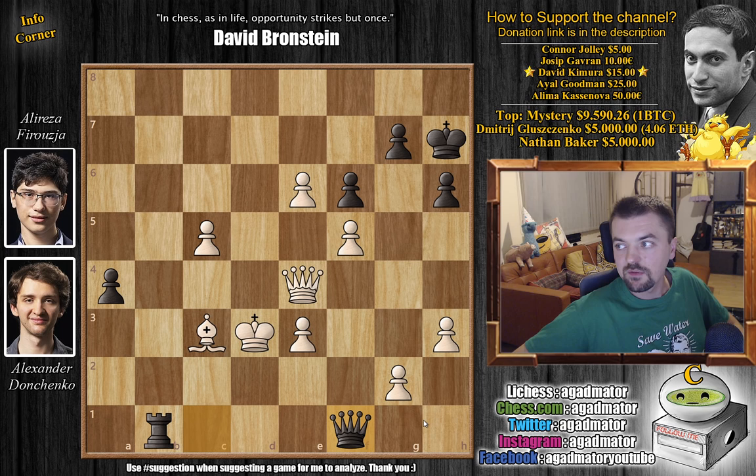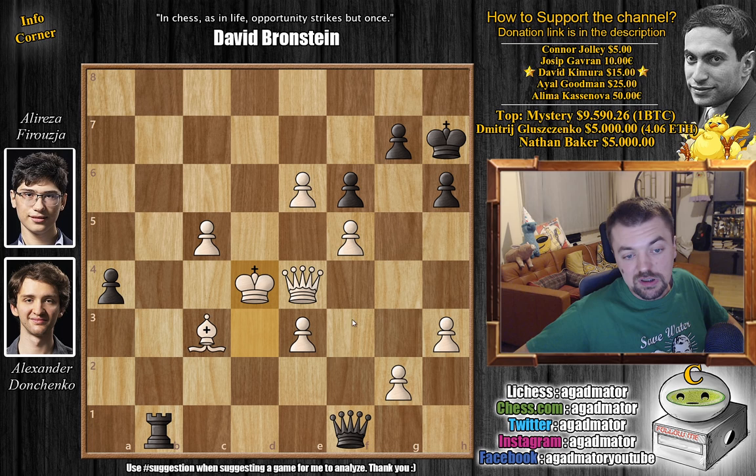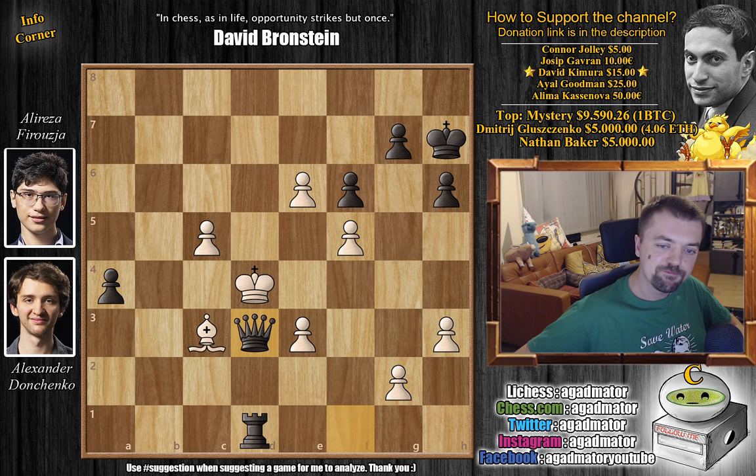It was in this position on move 43 that Aleksandr Donchenko resigned. A great victory for Alireza Firuzja — the white king has nowhere to go. If king goes to c2 or d1, then queen to d1 is checkmate. And if you go up the board, rook to d1 check and the king has nowhere to go — this is covered by the queen, this is the rook, you have to block, and then it's just checkmate.